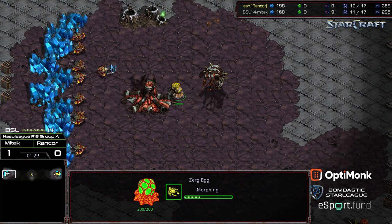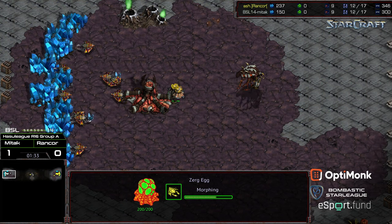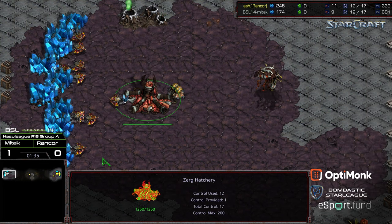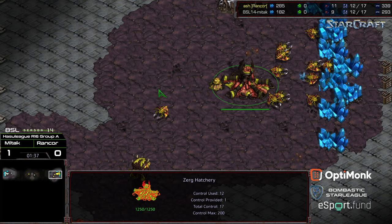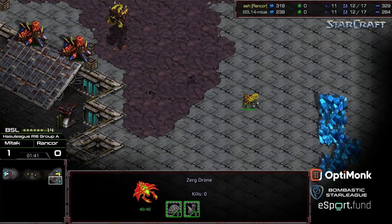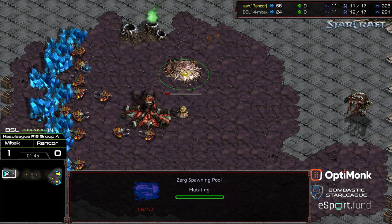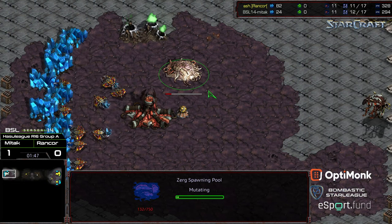Somehow Rancor may be doing some mineral boosting or just choosing better patches, but he's up economically already — by a significant margin, too. He's up on drones. And it looks like he is going to go for the in-base 12-hatch, and he is going to go up against the 12-pool, which is going to give him the build order lead.